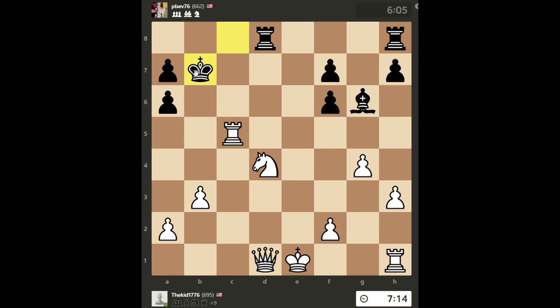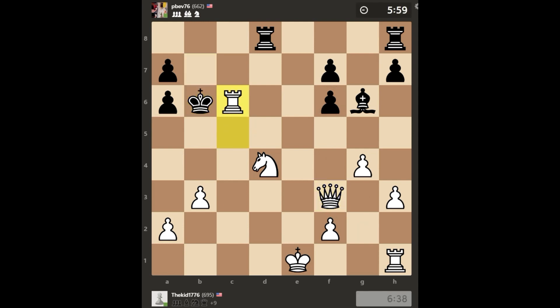My opponent gets out of check with King to b2, and I check my opponent with Knight to f3. He plays King to b6 — and I'll admit, I missed an opportunity for checkmate here. I didn't realize until after the game that Queen to c6 would have been checkmate, so I could have ended the game right there. Obviously I'm very far ahead, but it goes just a few more moves. Instead, I blundered that and didn't take it.